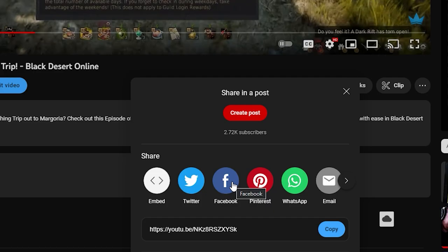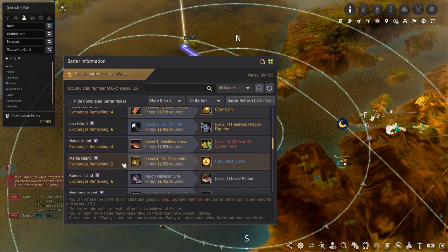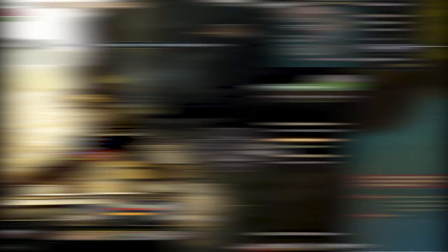Now that you understand bartering, it's time to learn how to plan routes so you aren't spending hours bartering for nothing to show. When choosing a route, it's daunting looking at all the items that can be bartered or which ones are worth your time. Not all goods are worth saving — some can be sold while others can be saved for ship upgrade materials. Bartering goods all require a lot of weight, just like normal trade goods. Land goods up to tier 4 can be stacked in storages, with tier 5 bartering goods needing more storage space and not being able to be stacked.